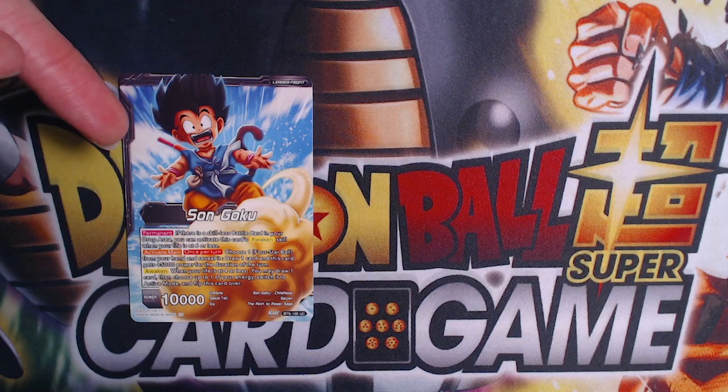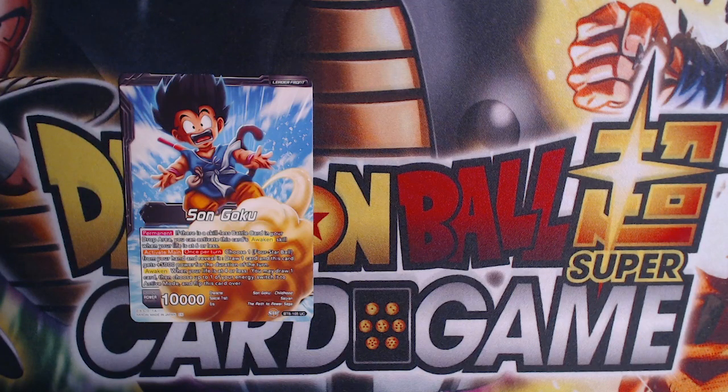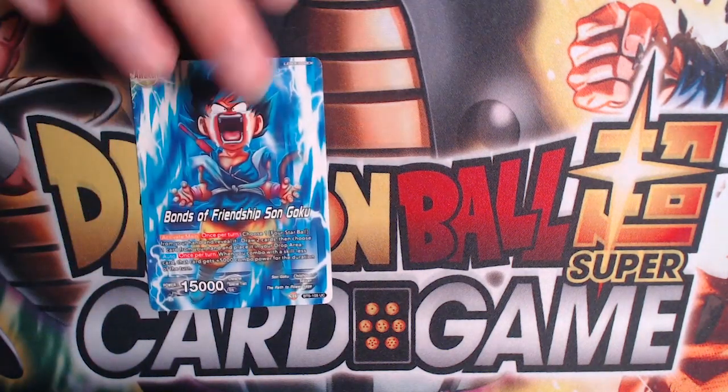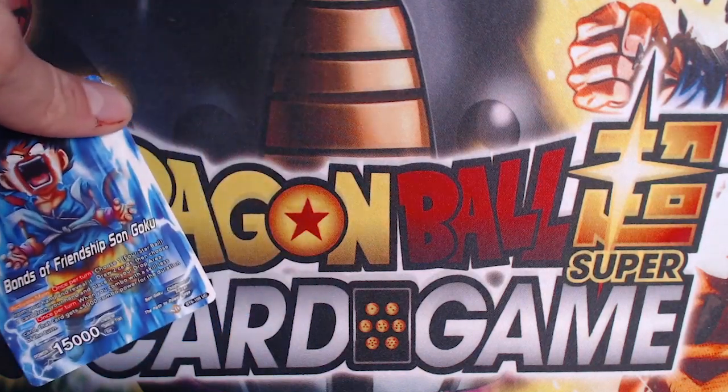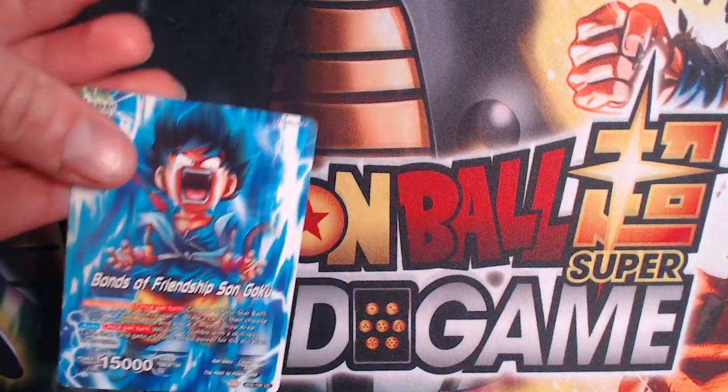So this card's permanent: if you have a skillless battle card in your drop area, you can awaken at six life, which is awesome — that's a re-stand one, draw one. And once per turn, you can reveal a four-star ball from your hand; you gain 5K and you draw. On this side, same sort of thing — whenever you reveal a ball, you actually get to draw two cards and then pitch one. And you can activate his auto once per turn where you combo with the skillless card and give it an extra 5K combo boost. So one of your skillless cards will basically become a 10K pseudo combo.